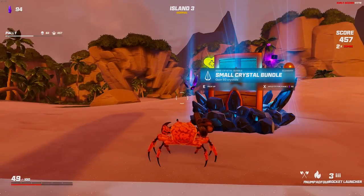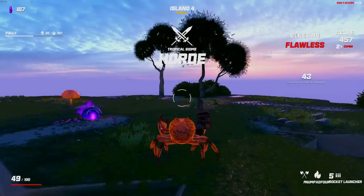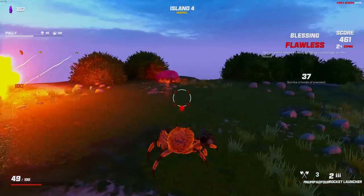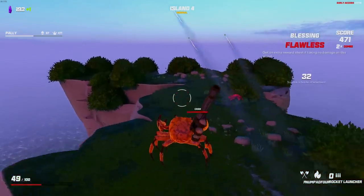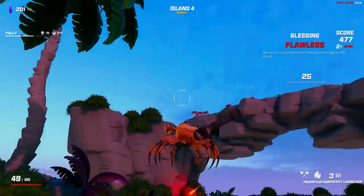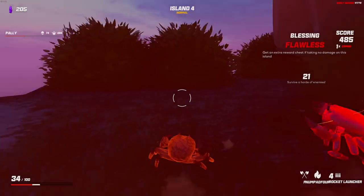I don't even feel like I'm using my grenade enough. I'm going to take the small crystal bundle and the flawless luck. Now, if we take damage, we're still going to get our luck chest. However, if we somehow manage to clear this round without taking a single hit, we'll basically get a bonus chest. One popular strategy is to hold the top here, but I don't think I have the fire rate to really do that, so I'm going to start running around and forcing these guys to follow me. We only have to stay alive for 20 more seconds.